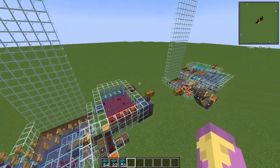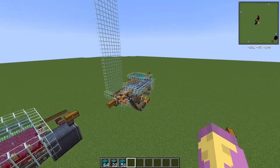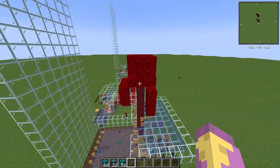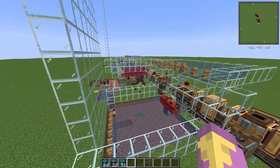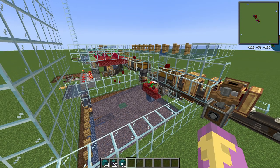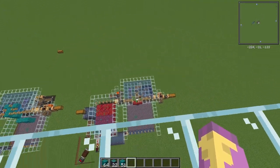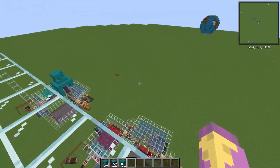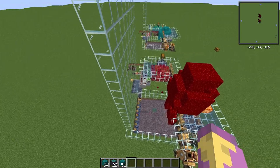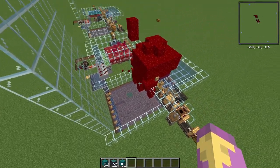If you want both the crimson variant and the warped variant, you're going to have to build two farms, but they work exactly the same. It's also very satisfying to watch, since blocks get fired forward as they get harvested — especially when the trees grow very tall. That's also why we need this huge glass wall, so the items just crash against it rather than flying across your whole world.